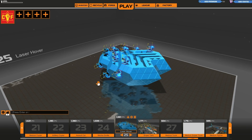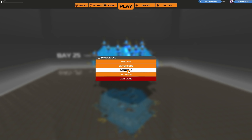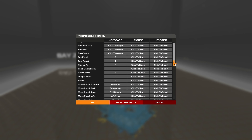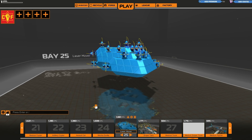You can also customize key bindings to your liking. Press escape, then click on controls. This is your library of key setups. If you want to adjust them, simply click on the binding and then press the key you want to bind it to. The navigation menu also has key binds, so feel free to mess around with whatever makes you comfortable. Click OK when you're done.